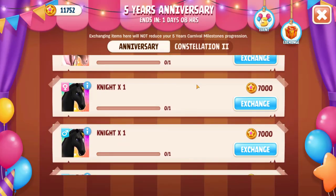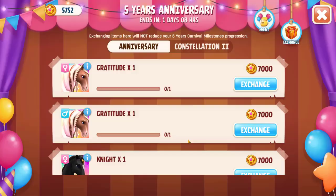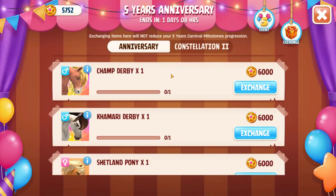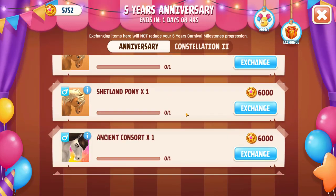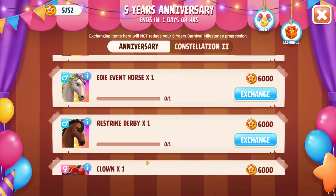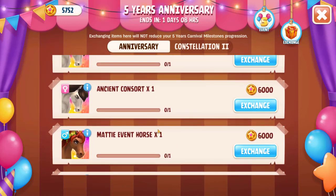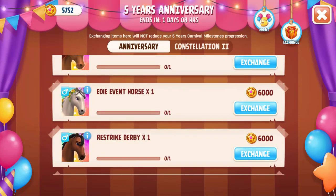After that, we got the Matty event horse, then the Kamari Derby, then the Champ Derby, and then the Dalian Derby. So let's have a quick look at all the ones we've just collected. I think I have enough points for one more, or I might just be short — I might have to get more points tomorrow because there was one day that I missed. But we got all the ones on my list: the Re-strike, Eddie, Matty, Kamari, Champ, and Dalian.